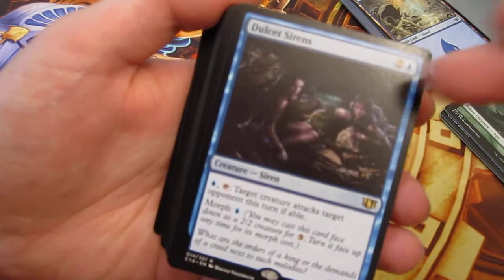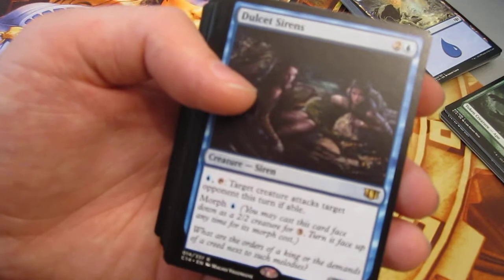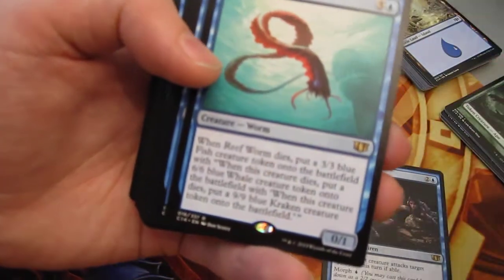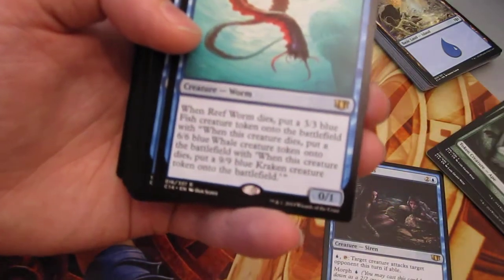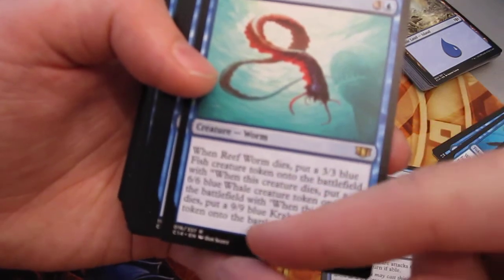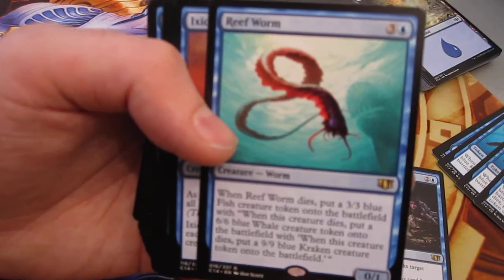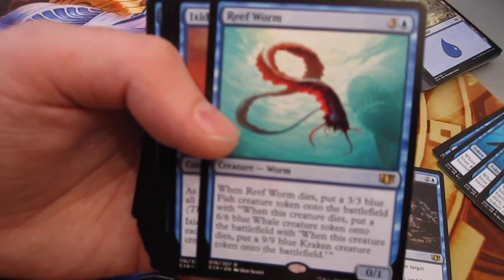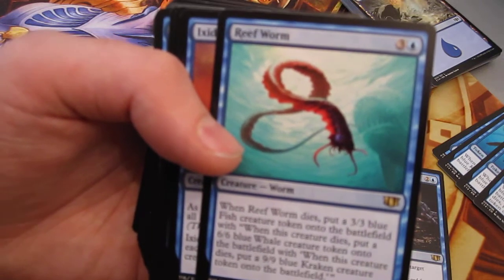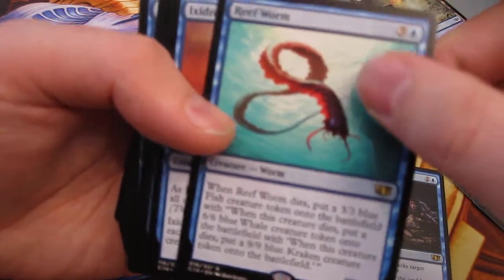Here's a couple of the new cards. The Dulcet Sirens is nifty for politics — you would usually think this would be red or white, something you could fit in an Oloro deck, but I like what they do with this card. This is the card that goes with the clever tokens — when this particular one dies, you get a 3/3, a 6/6, and a 9/9. This is the only reason I really wanted a new mint one of these for my own collection. This is funny with token copy effects like Parallel Lives, Doubling Season, or both.